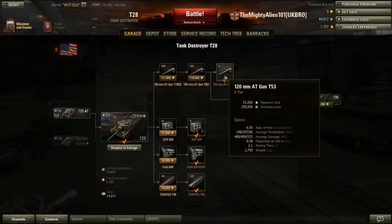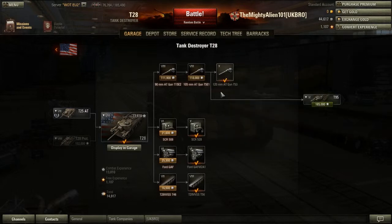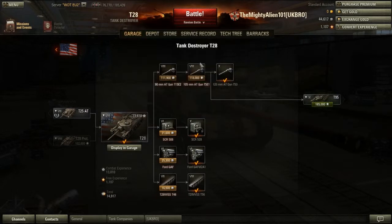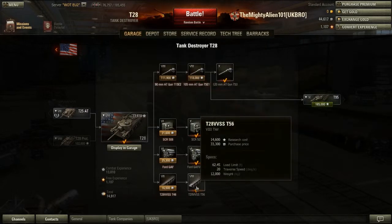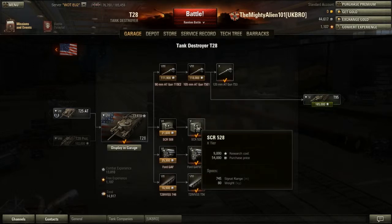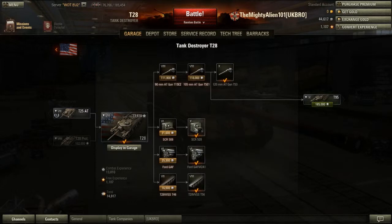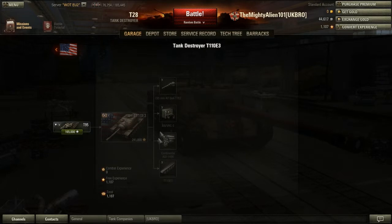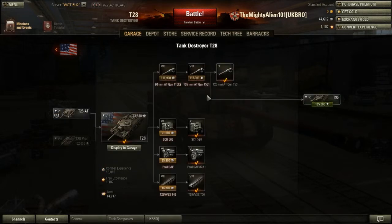I didn't use a single bit of gold to transfer free XP over. I ground that 51K XP completely with the T-28 with that gun and the top tracks. So once I got the top gun, I then got the engine and then the radio. Bear in mind that you will definitely need the tracks before you get the top gun — I hate it when I grind a large amount of XP for a top gun or turret and then realise I need the tracks first.